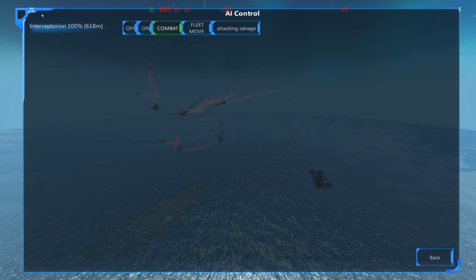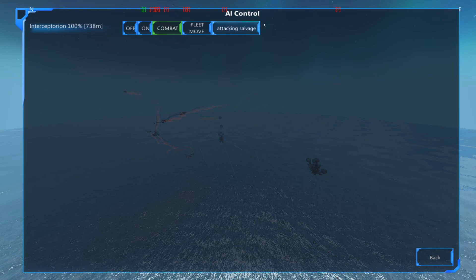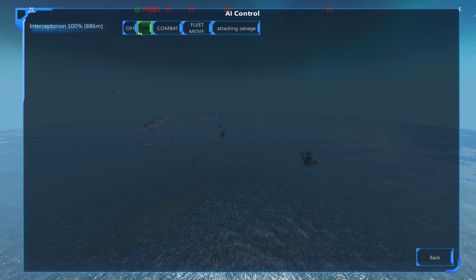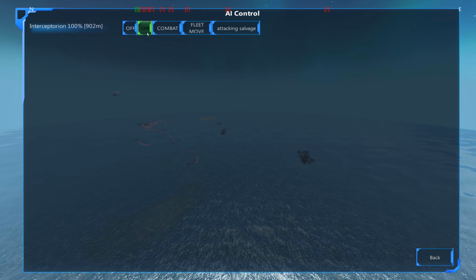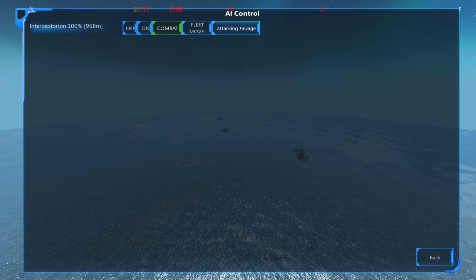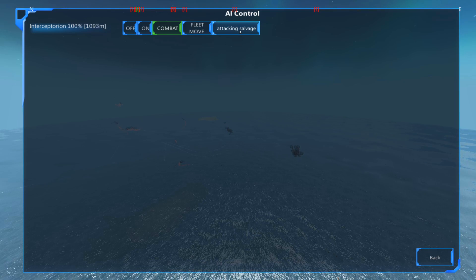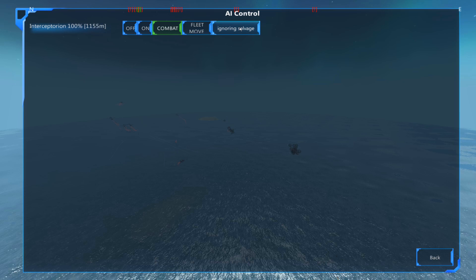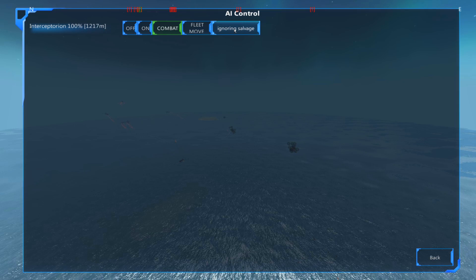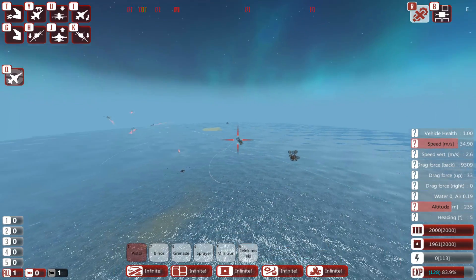The C key will pull up your artificial intelligence control. Any ships you own — the C key will show all of their AI components. This is where you can turn things off and on, turn their combat on. When you just have it set to 'on,' it won't fight — it'll just fly around and move. I generally recommend either go Combat or Off. Attacking salvage means your ship will continue to attack small bits of destroyed ships until they are obliterated. It's especially good in the vehicle designer to hit Ignore Salvage, because in campaign mode ships will eventually disintegrate on their own. In the designer, not so much. So with Ignore Salvage on, your ship will keep focusing on what's important.